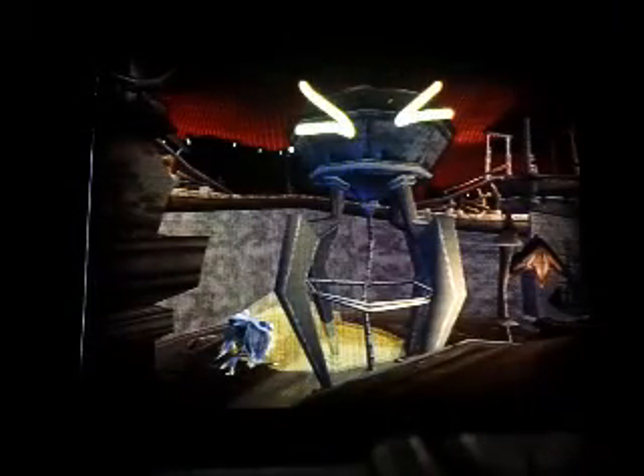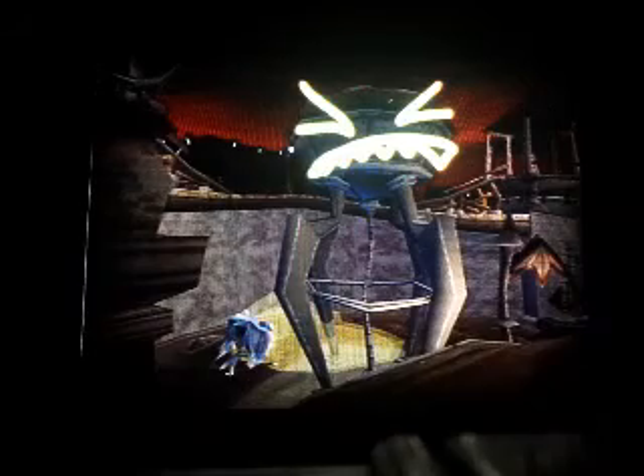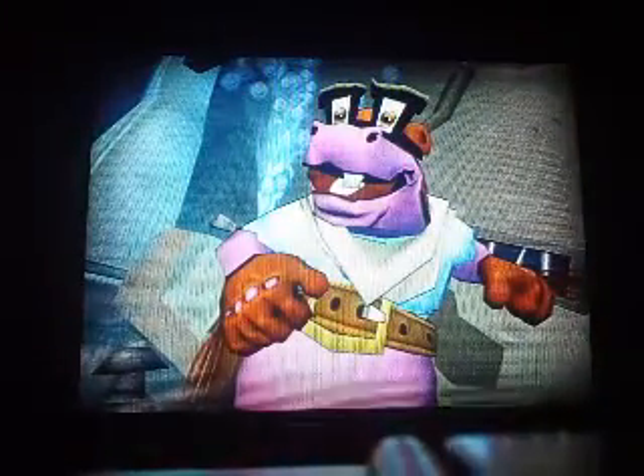Now, really, Sly, I'm serious. The Contessa has a giant attack robot. It just looks like a water tower. Now, once you've pulled off all these jobs, we'll be ready to make a play for the big guy.